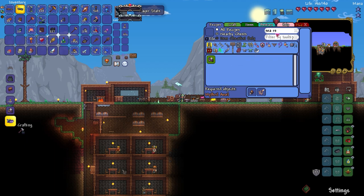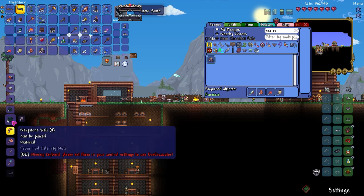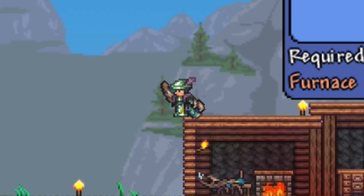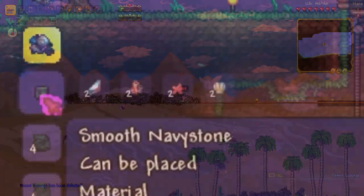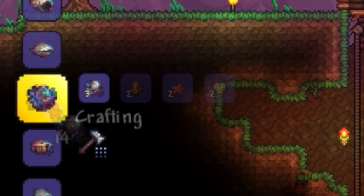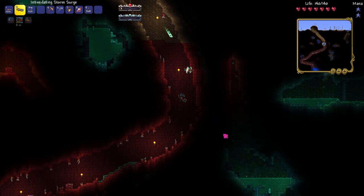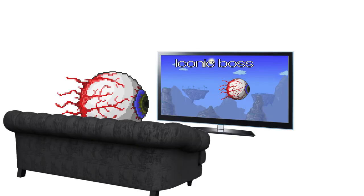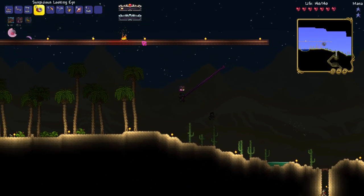Since my next armor set was the Victite Armor Set, I tried crafting it with the Scourge Remains, but I didn't have enough materials since the boss had dropped them. I fought it again to get the materials and make the full armor set. It was about to be nighttime, so I went to make the Suspicious Looking Eye — the spawner for the Eye of Cthulhu, Vanilla Terraria's most iconic boss. I went to my arena and summoned the unsanitary flying eyeball.